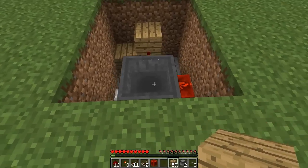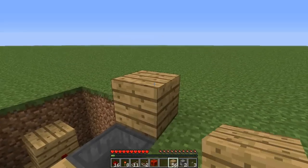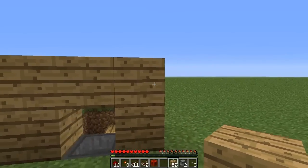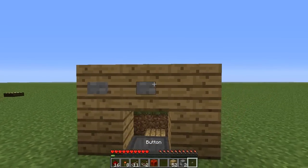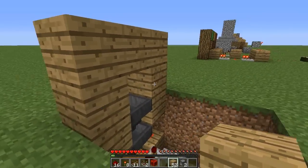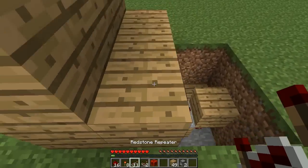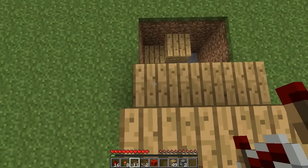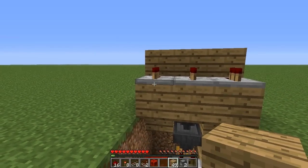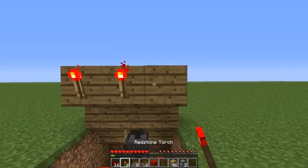To the left and right side of this hopper place 2 blocks, then we want to create some sort of N shape over the top of it. On this top layer place your 3 buttons. Now go behind it and on this bottom layer place 3 blocks. On top of them facing away place redstone repeaters. In front of the redstone repeaters place a block, and on the face of that block place 3 redstone torches.